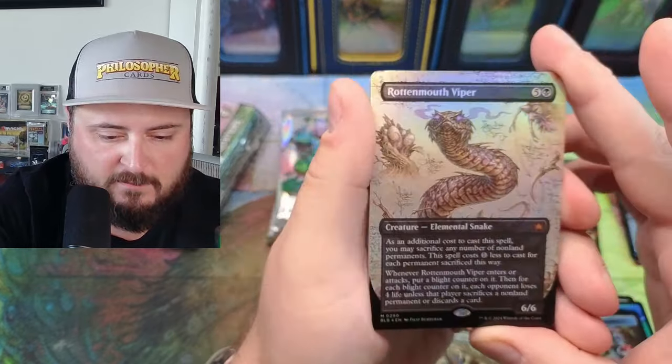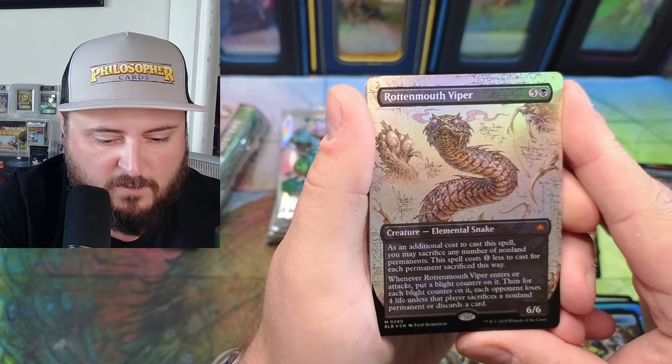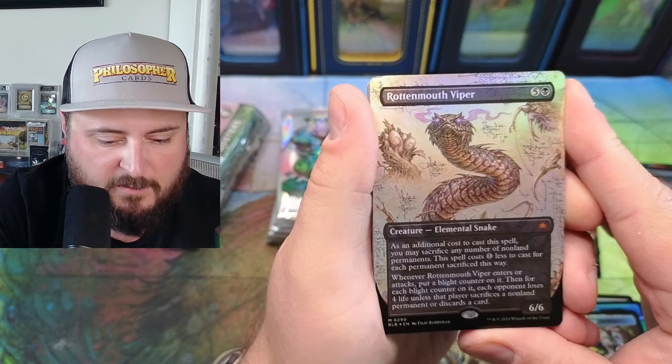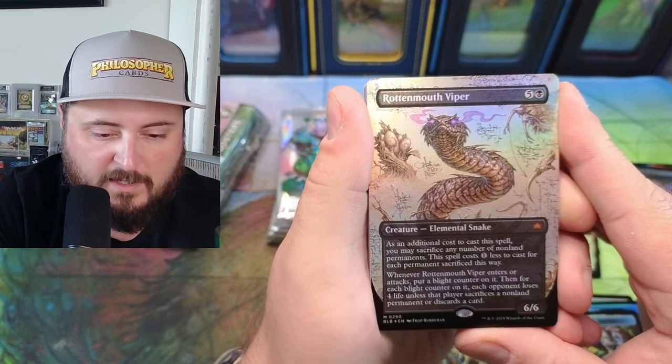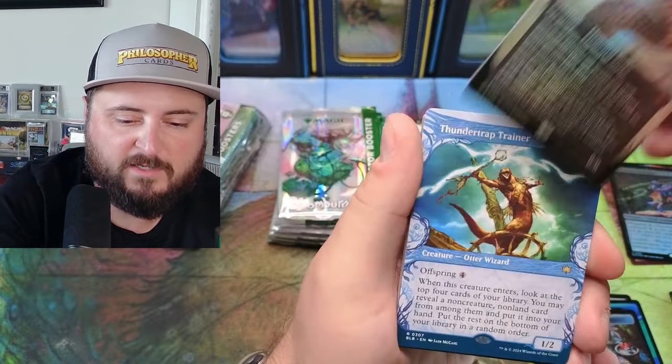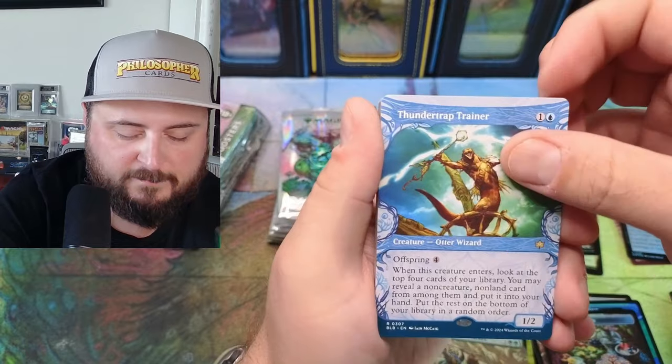As an additional cost of the spell, you may sacrifice any number of non-land permanents. The spell costs one less to cast for each. Whatever enters the battlefield — put a blight counter and each opponent loses four life. Wow, that might be going in my Chatterfang too. Thunder Trainer.